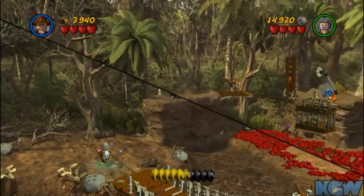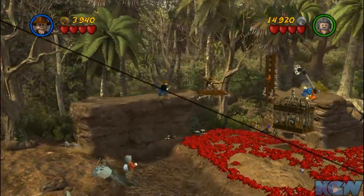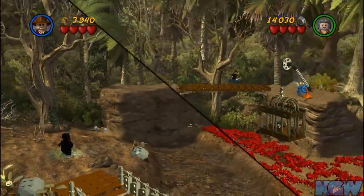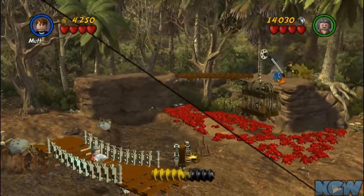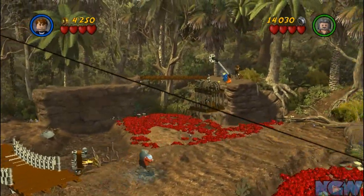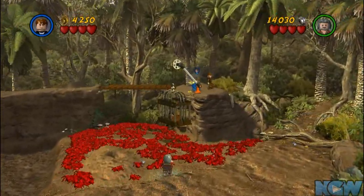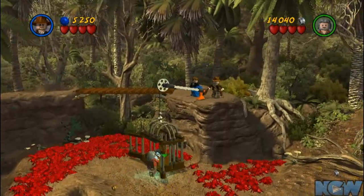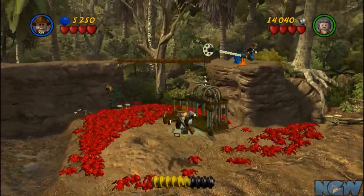So you need to climb up on this vine here, then come over here and whip down this bridge so you can actually get across. Then you have to turn into Mat so you can repair the control scheme mechanism, whatever you wanna call it. But once you do, the cage will be let down and opened, which is where you get this third box.